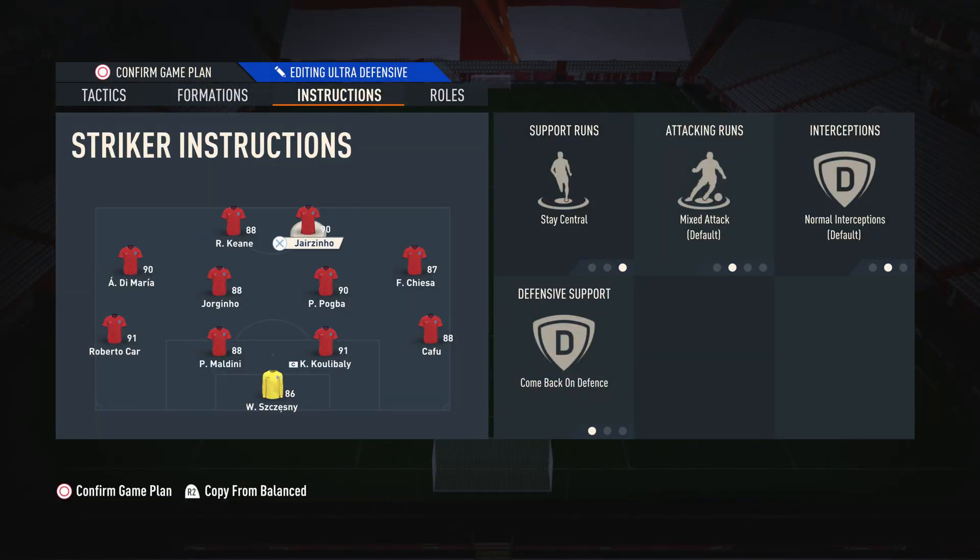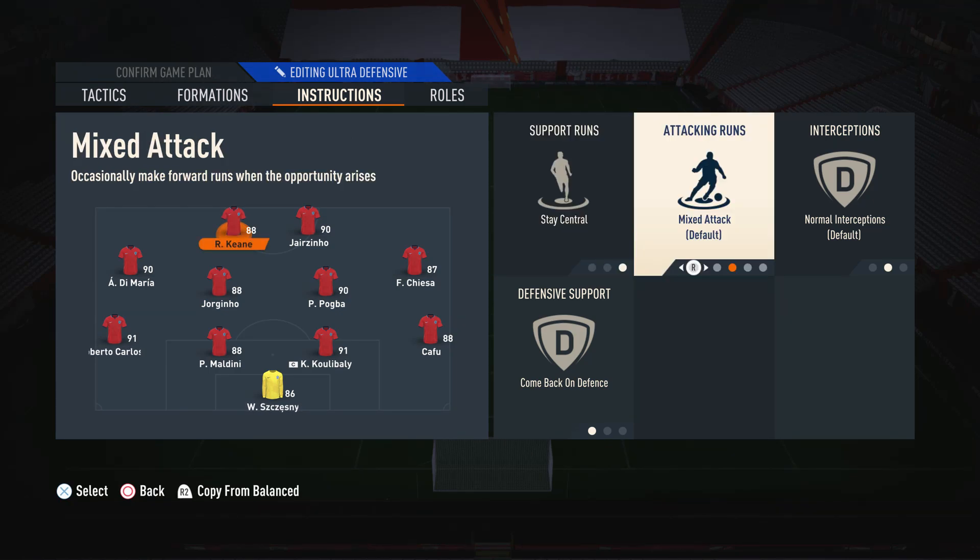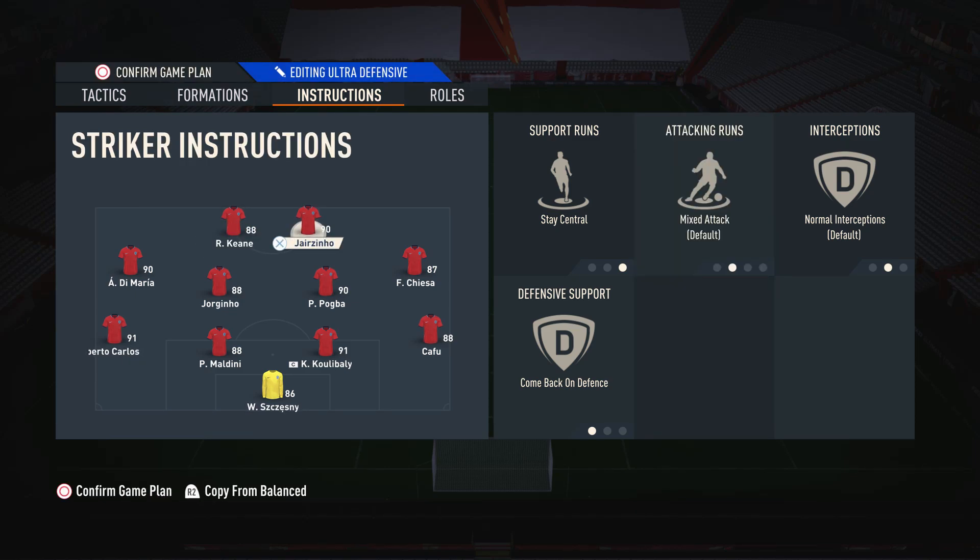Moving on to player instructions, on the two strikers I have them both on stay central and come back on defence. We have them on stay central because we don't need them drifting to the wide areas — we've already got the right mid and left mid for that. A lot of people like to put these players on getting behind, but I don't like that. Mixed attack makes the build-up play a little bit easier and more fluid. If you have them both on getting behind, they always make runs where they're very disconnected from the rest of the team, and against a very good player it becomes too predictable.